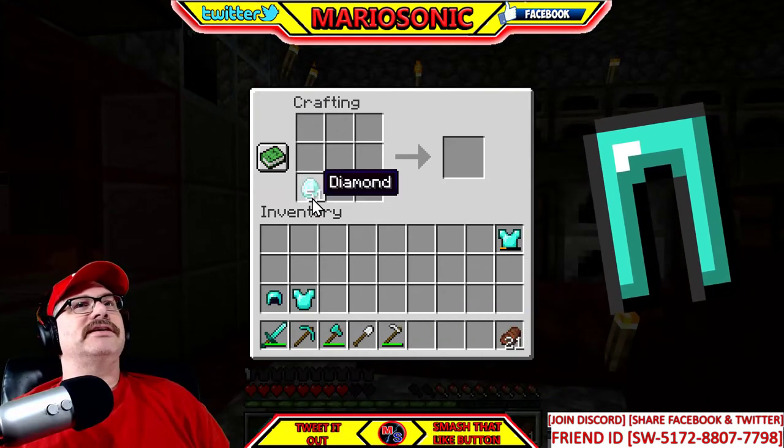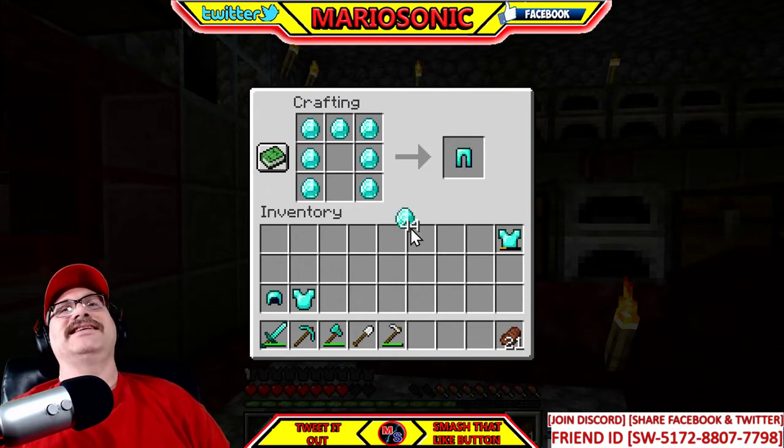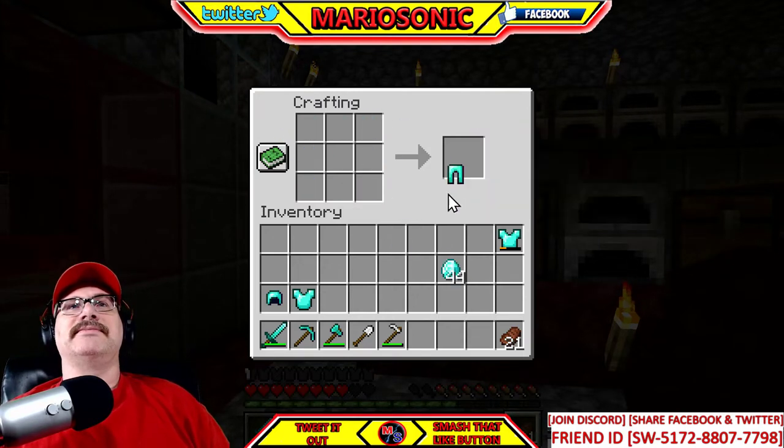We also need the leggings. I believe it's just like this — just like legs, you know, because that pattern looks like legs. Look at that, that's pretty cool! Let's put them down — we've got the leggings, we're doing good.